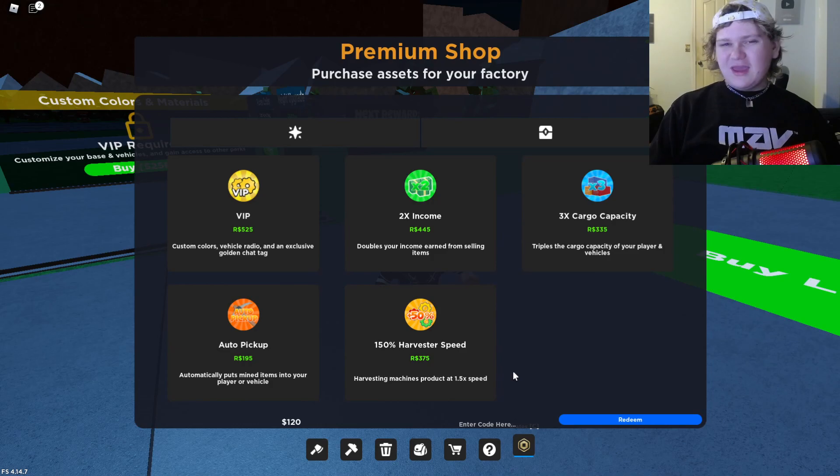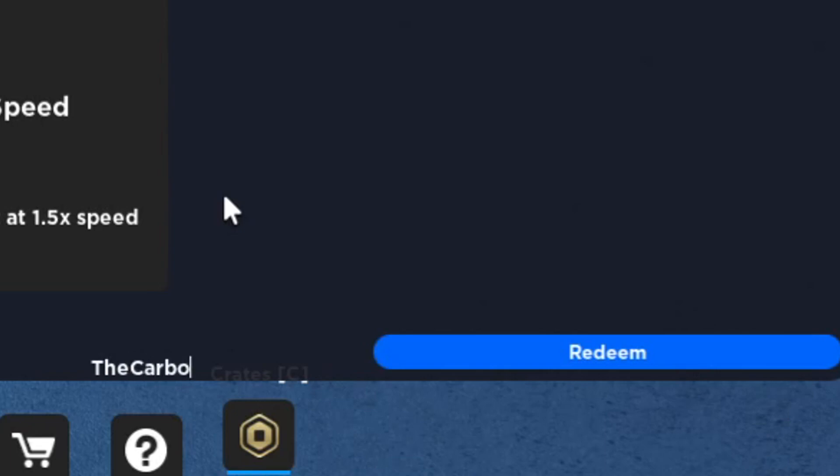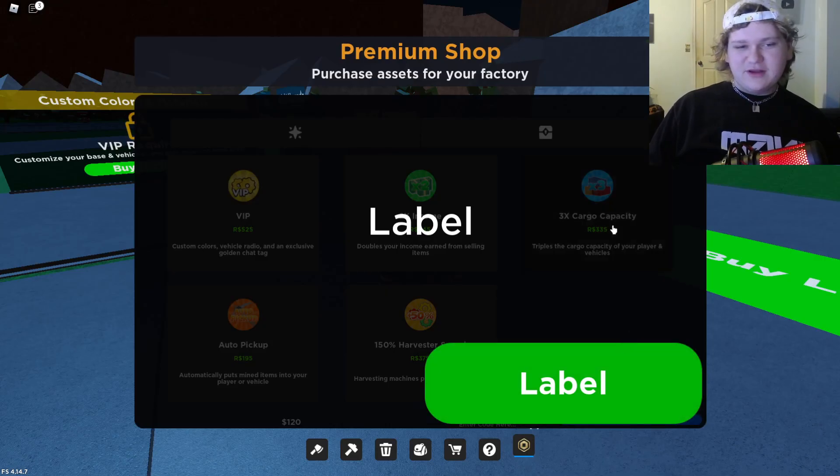The only working code — and you can get all working codes on my website, first link in the description box below — is THECARBONMEISTER. Enter it just like this, and when you click Redeem it's going to give you guys two advanced crates.